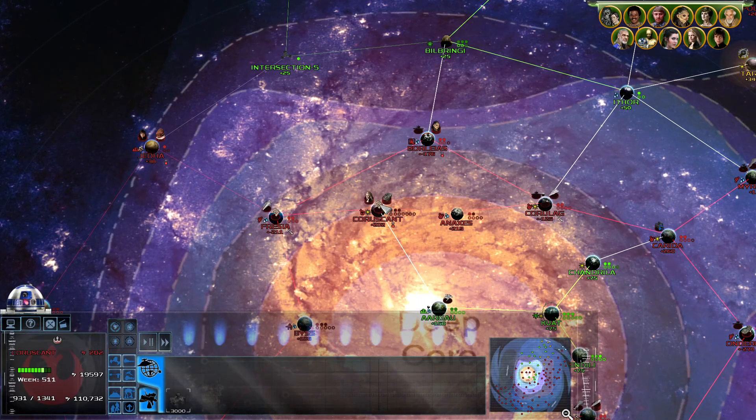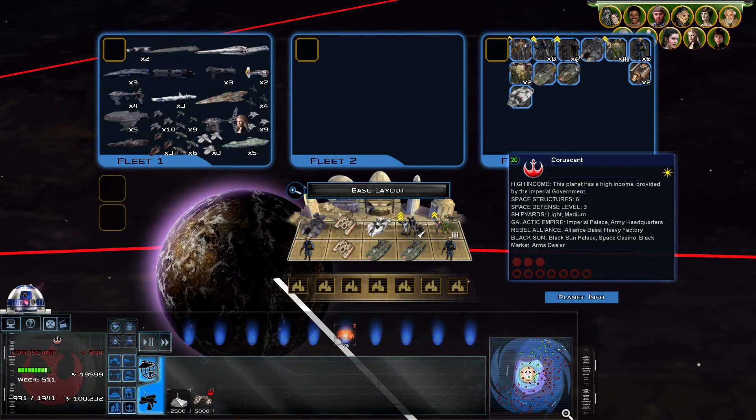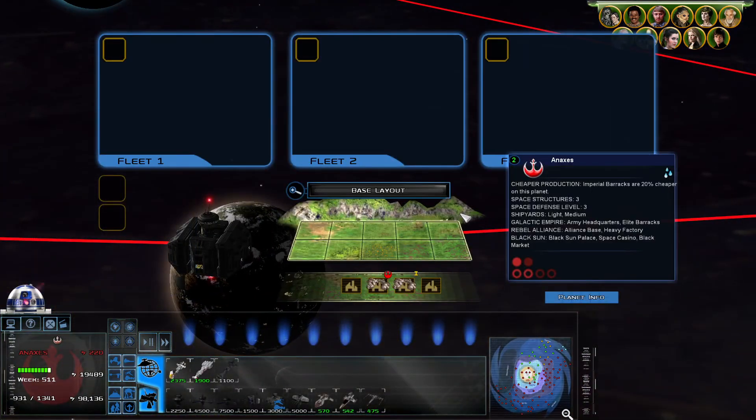Landing platform is down. And that's it — we have won Coruscant. Victory is ours. Planetary control achieved. Alright, let's get everything secured.